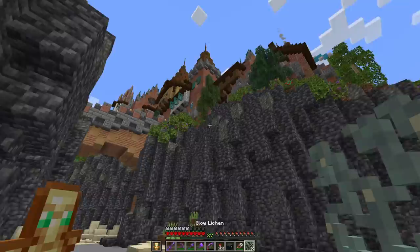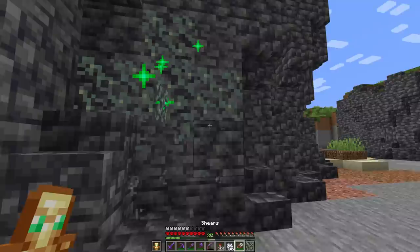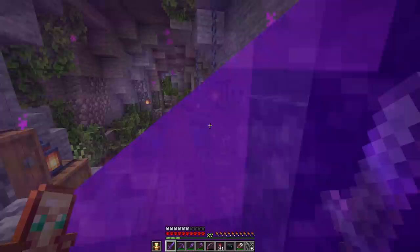If you didn't know, grabbing some shears and adding glow lichen on top of some deep slate helps to lighten it up a lot. Through the help of my friend Mythical Sausage, I found that it creates a great transition point from the deep slate into cobblestone. I think we could add a little bit of cobblestone along the top and then add some glow lichen below it. The problem is glow lichen is a little hard to obtain - there's not a whole lot inside the world, but thankfully you can add bone meal and it'll spread all the way around, then use shears to gather it up.